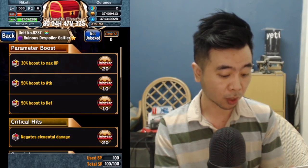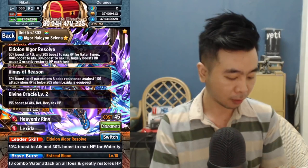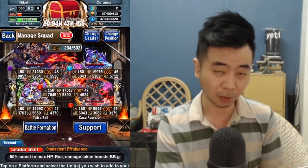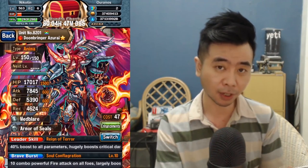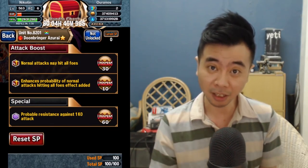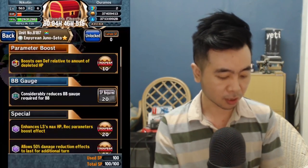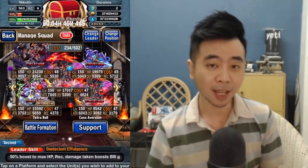For my defense squad, I won't use Mifune since I really want all my defense units to have an Angel Idol, so my chances of winning should be higher than usual. Galtier turns out to be a really good unit for defense as well as a subunit - put him on top because he really helps fill BB gauge for your other units, though sometimes it's kind of hard to get his BB gauge filled. Everything in Colosseum is RNG.